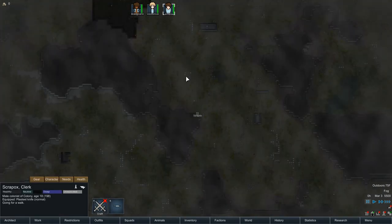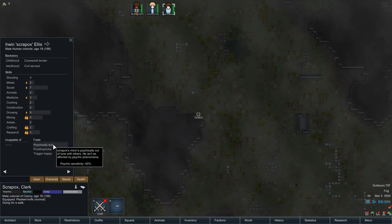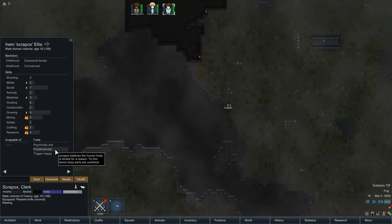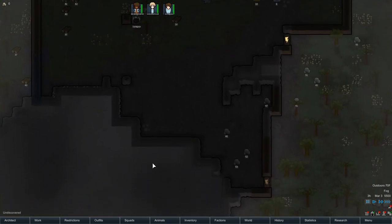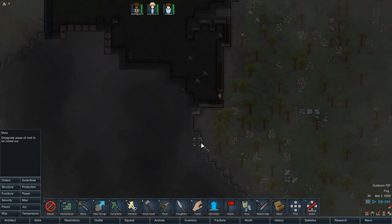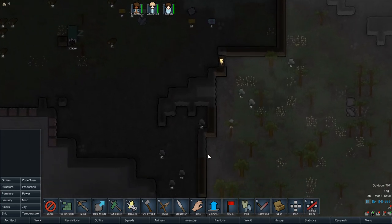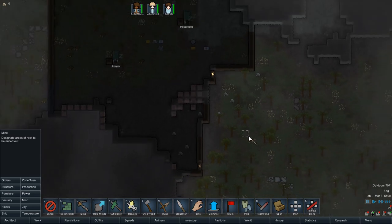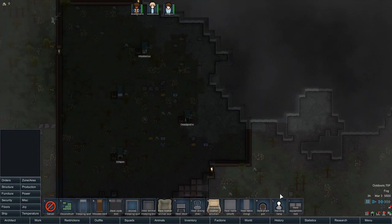Scrap Box is going for a walk — why aren't you tired? He wanted to get his joy up, that makes sense. In the morning I'm going to queue up some mining — we can start digging out this steel. I probably want to open up this area too because there could be something interesting back here — the wall curves in, meaning this might be an open area. We'll mine that out and leave a pillar there. The next thing we're going to need is some type of research bench.